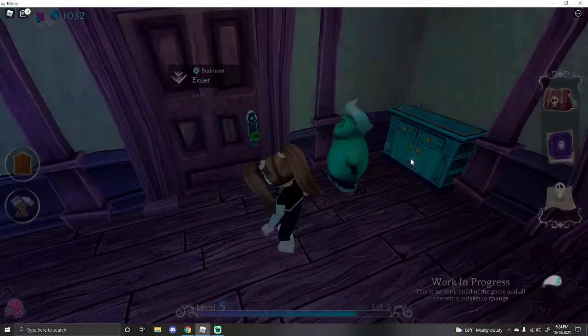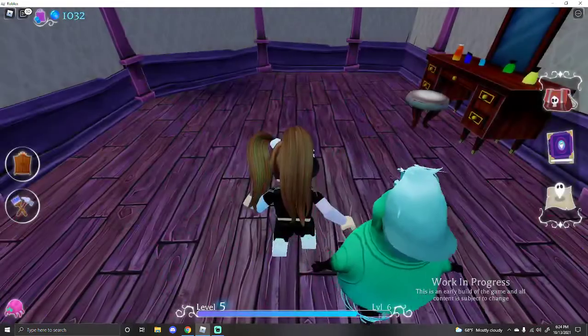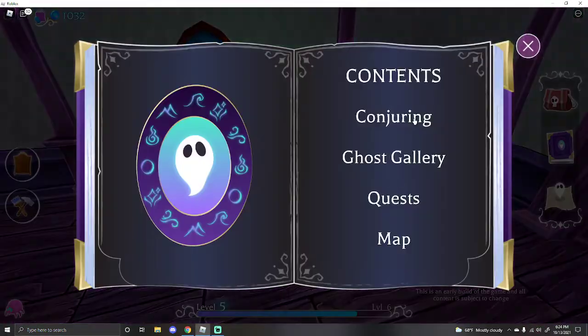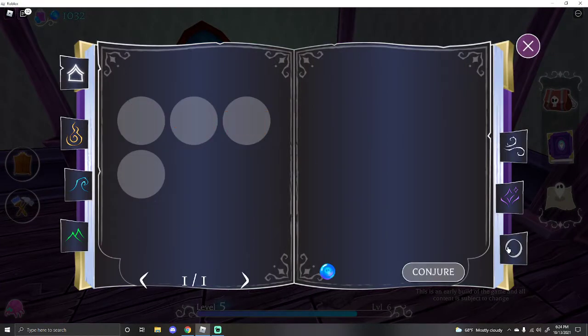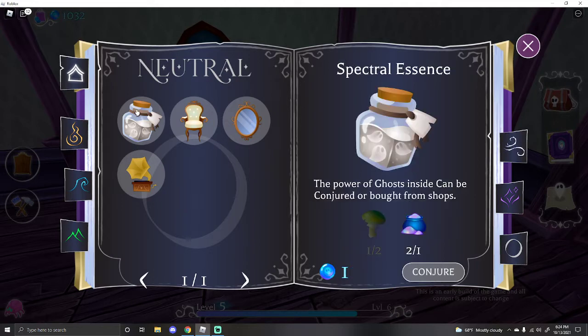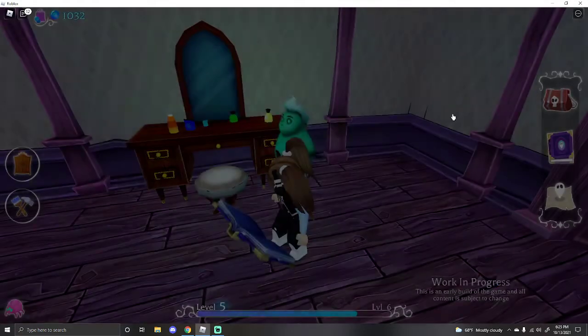I also did this — this is the Vicious Vanity. It knows vanity is a sin and it doesn't care. The moonstone came in very handy for that. All the ones under Neutral are pretty easy to conjure.